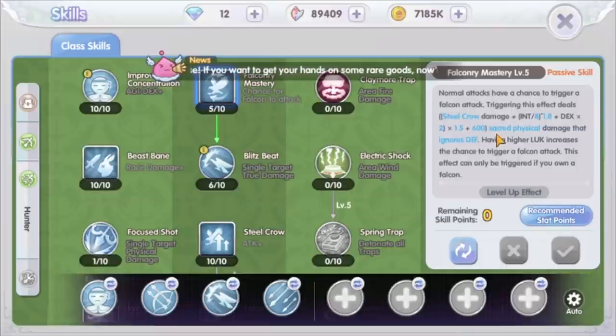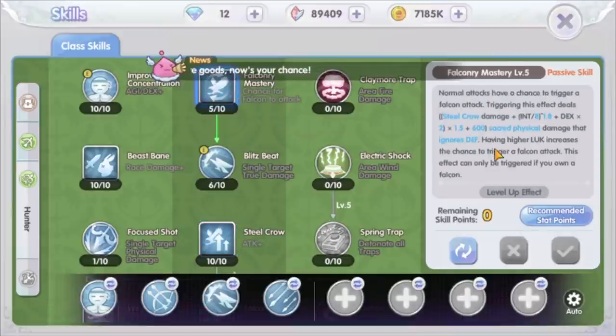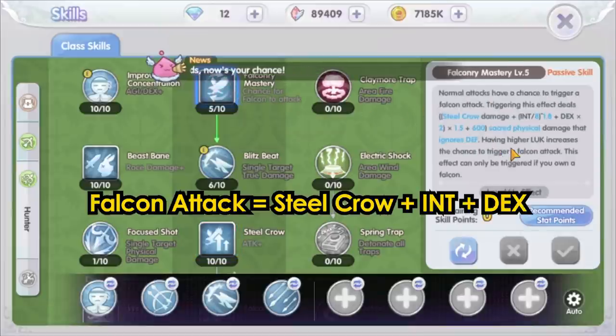Now let's look at the Steel Crow skill. At max level, sending your Falcon to attack increases attack by 80 plus 200% of INT. If we look back at the 3 components of the Falcon attack, the Steel Crow damage will depend on the INT stat. So now you can see that the Falcon build is highly dependent on the INT stat, compared to DEX.